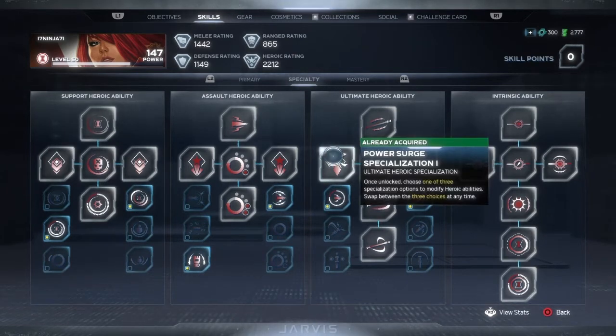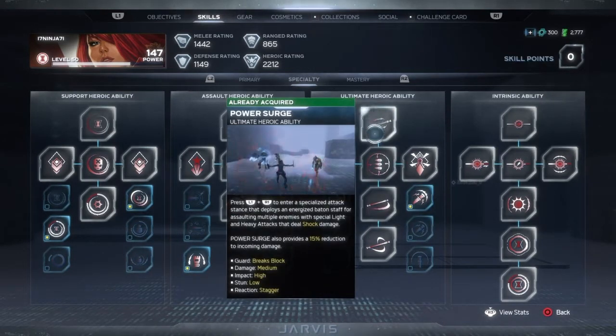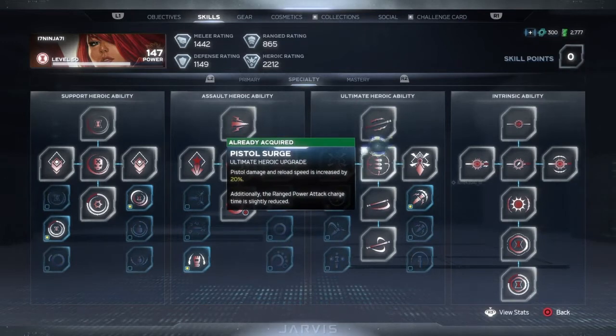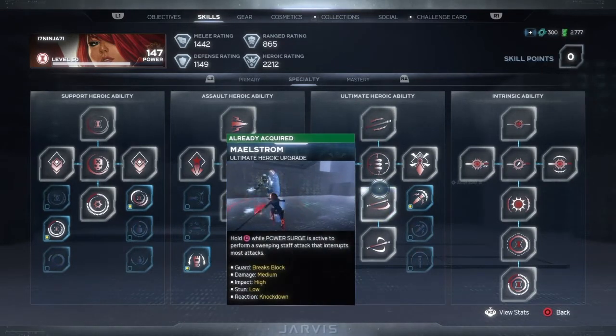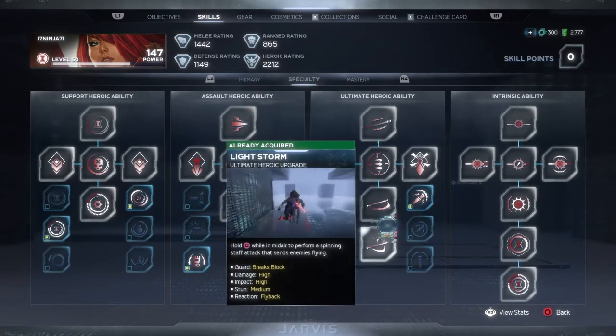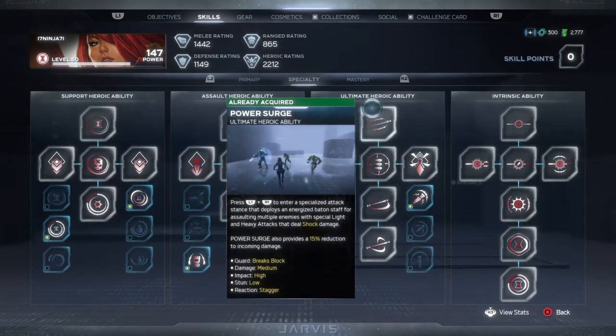For Power Surge, I chose Galvanic Bite and Kilowatt. Galvanic Bite helps out with Widow's Bite, and I use Widow's Bite often even when I'm using Power Surge. Along with the staff also causing a lot more stun for Kilowatt, this allows me to build up a lot of stun for takedowns. Because of that, I usually build into stun and takedowns to get my abilities faster.